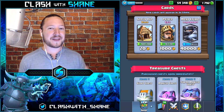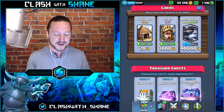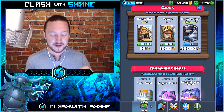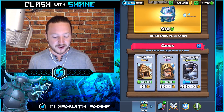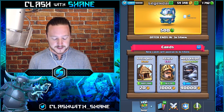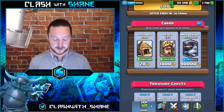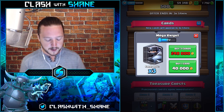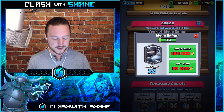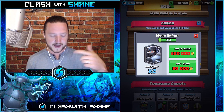Hey guys, welcome back to another Clash Royale video. Today we might just have the luckiest shop ever in the history of Clash Royale, because not only do we have the Mega Knight in there, but we also have a Legendary Chest in the shop as well. Really hoping to get two Mega Knights back to back — fingers crossed. Let's go ahead and buy our first one for 40,000 gold. Boom, there we go, got a Mega Knight!